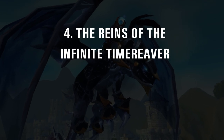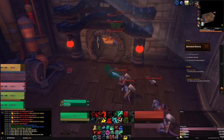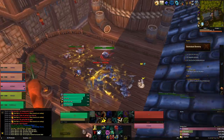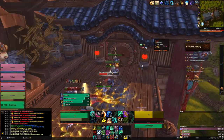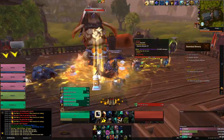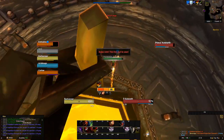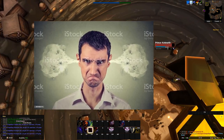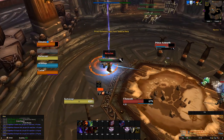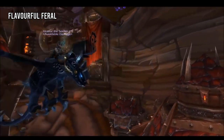Number 4: The Reigns of the Infinite Time Reaver. Dancing to the same tune is the Reigns of the Infinite Time Reaver, a mount only available during time walking with an even lower drop rate than the Onyx Serpent. Whilst it's completely farmable during time walking, to do so would be like spending a few hours every week going out of your way to play the lottery — it's as close to a 0% drop as you can get in World of Warcraft. The mount looks sick, and if you're serious about going for it, consider pairing it with a reputation grind and levelling new characters who can also attempt the mounts above.